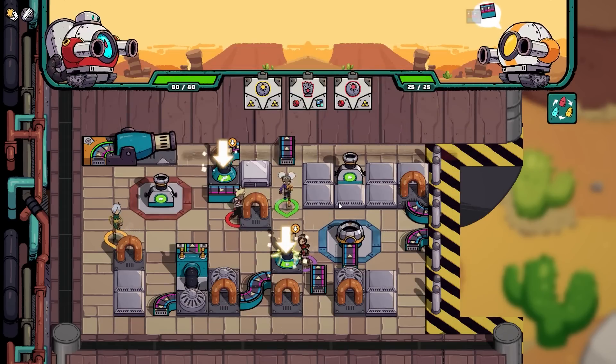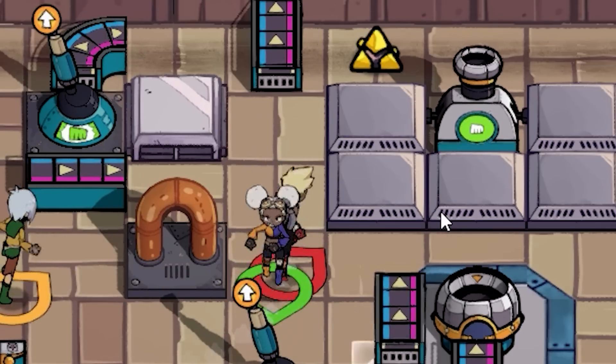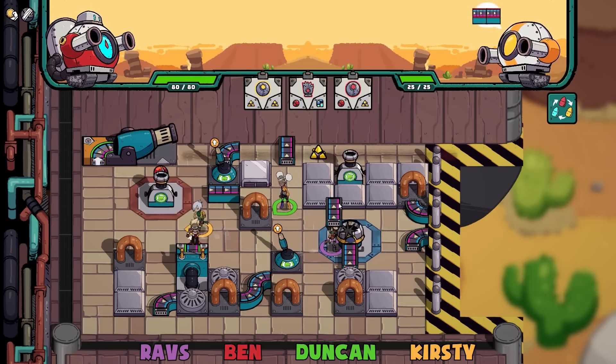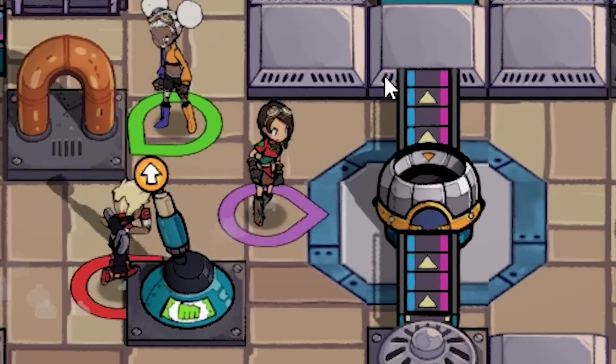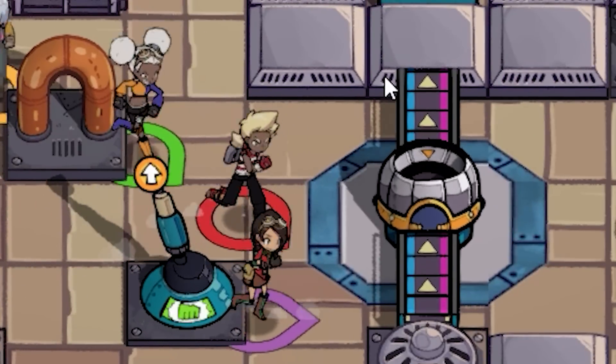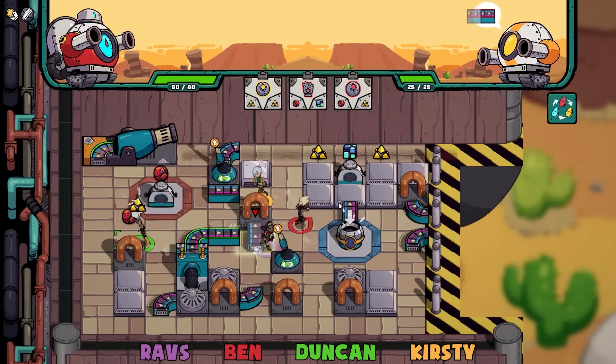Let's get stuck in. I'm joined by Duncan. Which colour are you, Duncan? I'm the one with the big balls on my head. That doesn't help. Are you green? I'm green. Okay, Duncan's green. I'm red. Ravs, you're here? Yeah, I am purple. I'm Alana. Which means Kirstie must be yellow. I am yellow, and I have big balls.